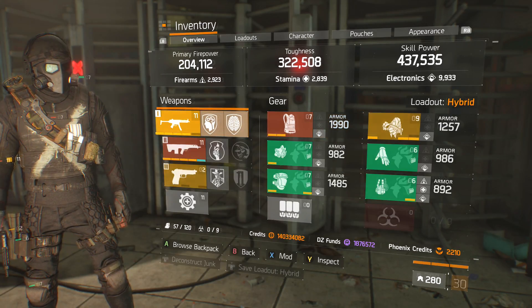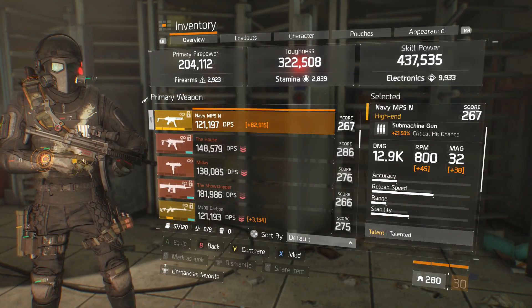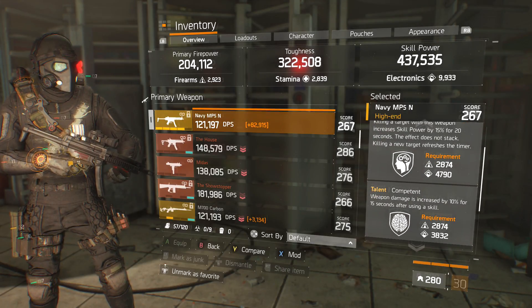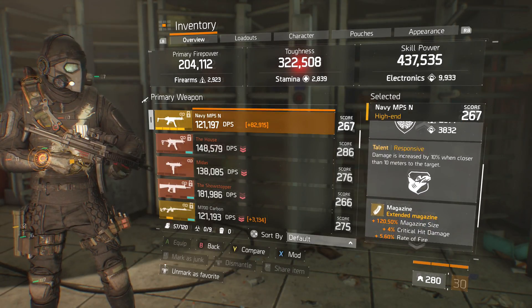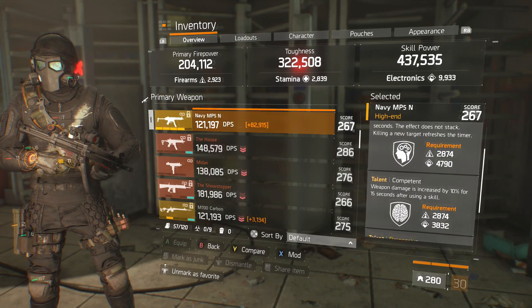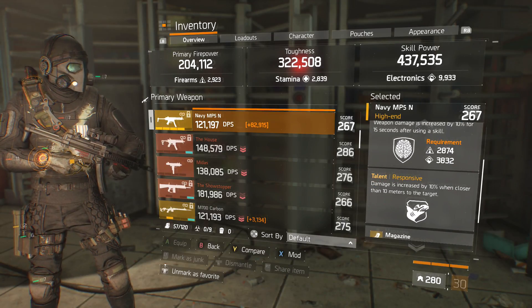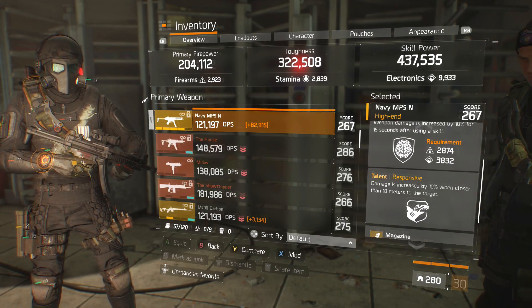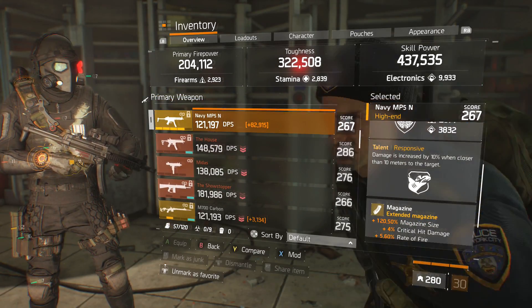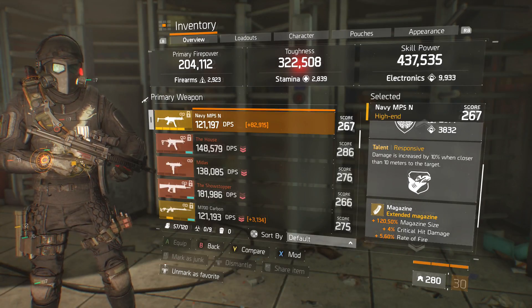I'm running the Navy MP5. It has Talented — you need Talented for these type of builds. Also Competent and Responsive. That's a good combination — you'll always have Competent when you pop a skill, and you'll always have Responsive unlocked. You can put Deadly at the bottom, or run Intense if you want.